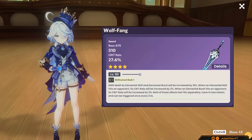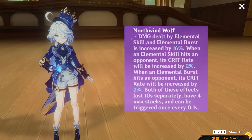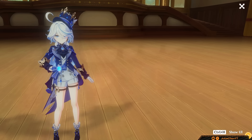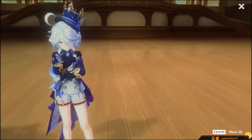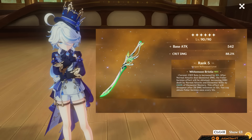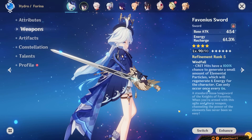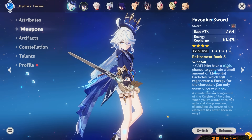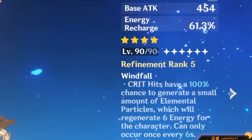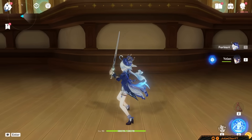R5 Wolf's Fang is the new Fontanian battle pass sword and is a viable choice on Farina. No ER, but the passive works well with her. I don't think it's worth it, considering this weapon costs as much as the second most expensive Genesis pack over five patches. R1 Foliar Incision may be a random mention, but it is viable — huge crit stick with some skill damage bonuses. Last and for sure least, R5 Favonius. It works on Farina and you get great ER, but her damage suffers a lot. Pretty much the last choice you'd want to make, but it's there.